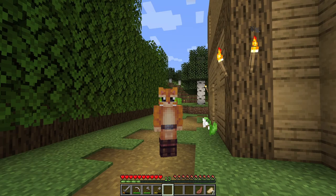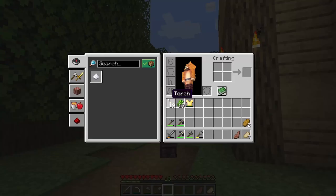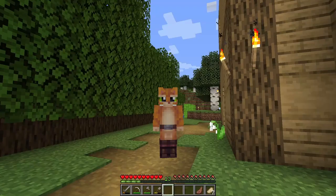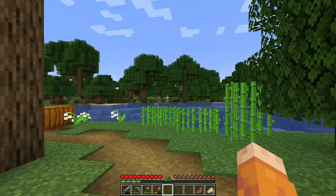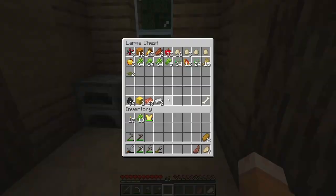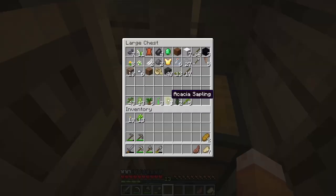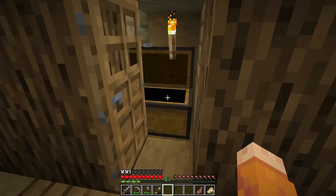I need a lot of shulker boxes to be able to gather materials in big bulks from everywhere around the world - I can't do that with just my inventory. Hopefully I'll get to the End quickly because I want to start on my megabase; I've been planning it in a creative world and I'm very excited. Let's start our journey - I've only been surface mining iron and stuff so far.